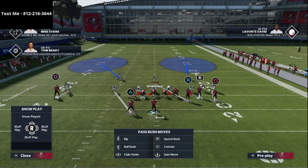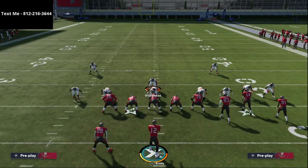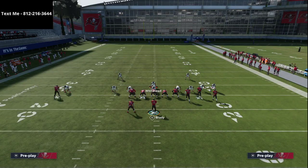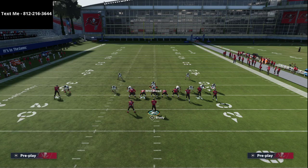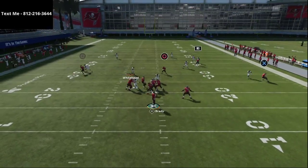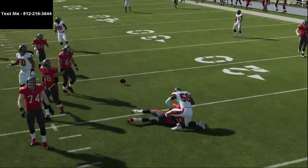One other way to run this defense is essentially like a hybrid mabel coverage — the two-receiver side is manned up, as you can see, and then the bunch side has zone coverage. This setup is super effective because you have zone coverage on the bunch side and man coverage on the left side. It's a very dicey coverage to dissect and gives you really strong overall coverage.